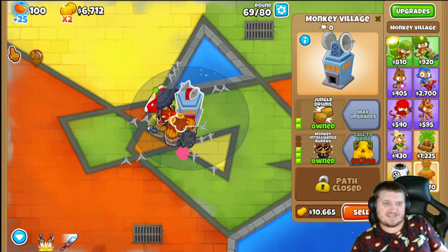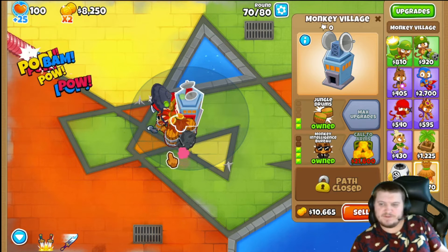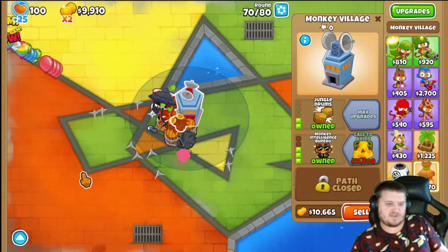It's actually insane — those are Ceramic bloons and I don't even need to activate my powers at all. I can just leave them.